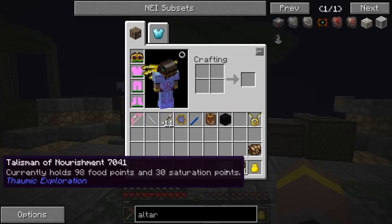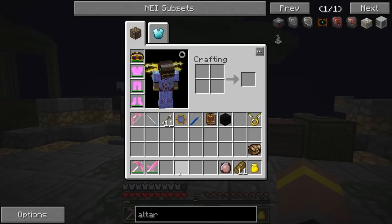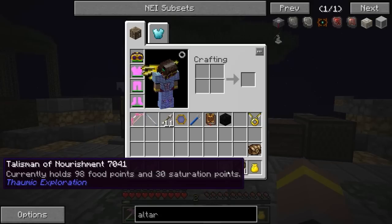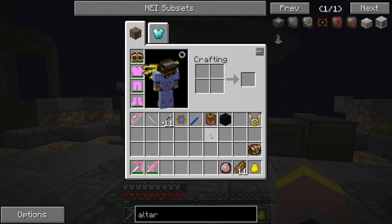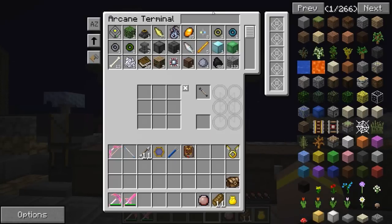Now, this is a Talisman of Nourishment, which I got from Thaumic Exploration. I'm using this at the minute because it's handy — I currently hold 98 food points and 30 saturation points. When you place it in your inventory, any food that you have in your inventory instantly starts consuming and then gives it to you over an amount of time. So 98 food points was about 20 toast. This is hopefully going to play a key role in how we're going to do our blood magic today.